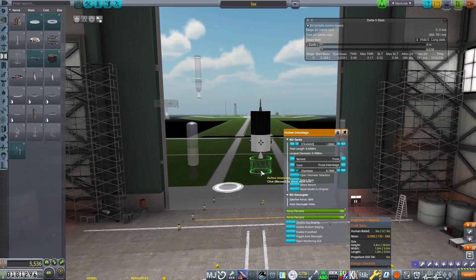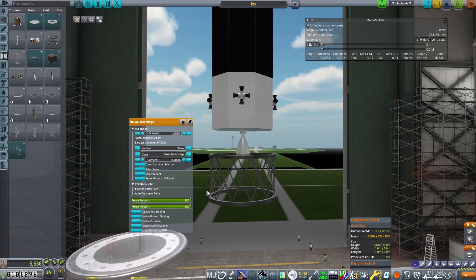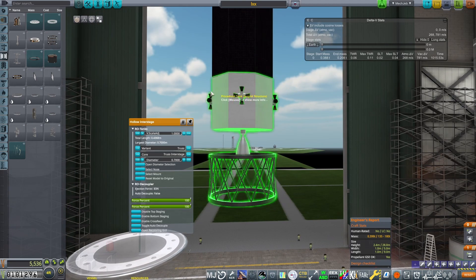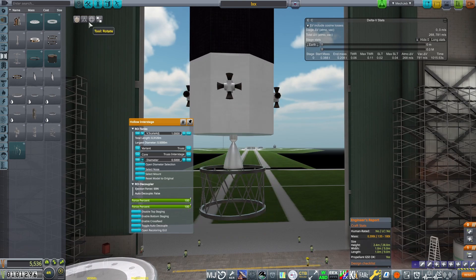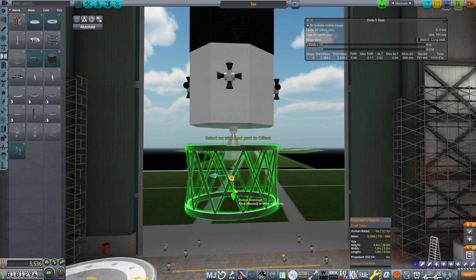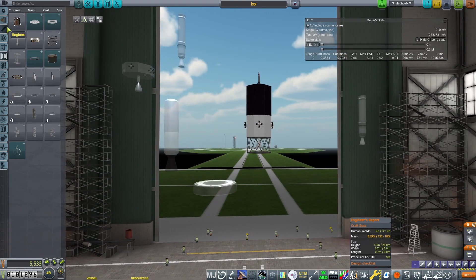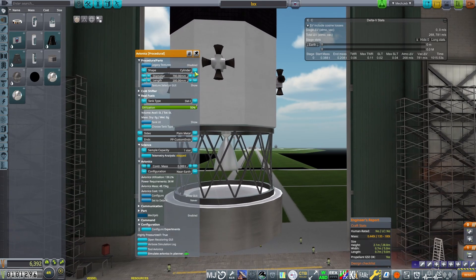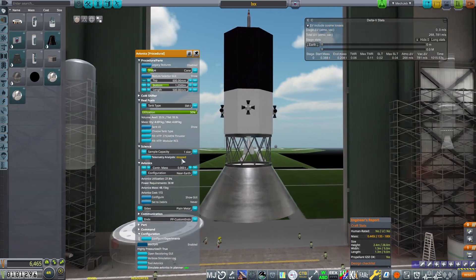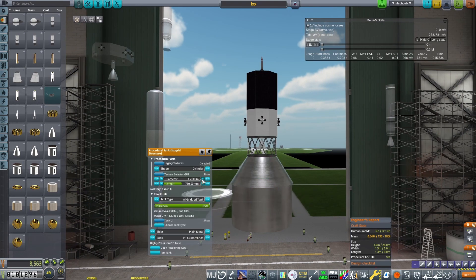Now you may ask how we're going to send this to the moon. We're going to need a trans-lunar injection stage, because at 400 kilograms this means we have 3.6 tons to play with to send this to the moon. We're going to set up a little interstage and add in an avionics core, because we now have enough payload to actually use one here. We want about 3.6 tons — good.